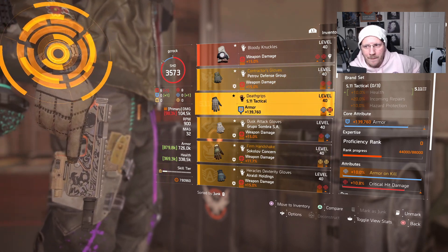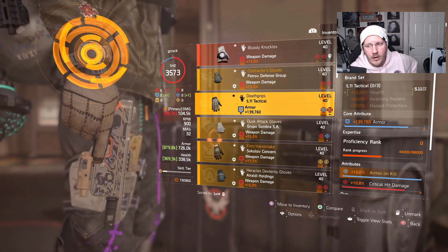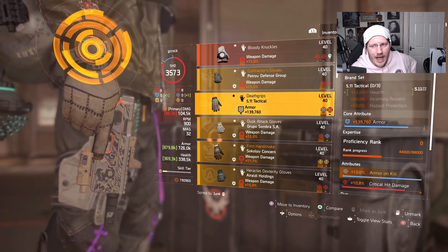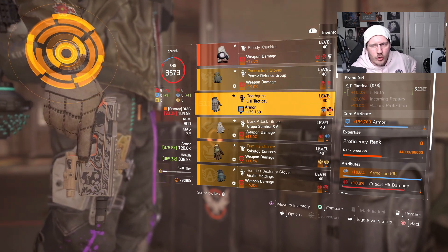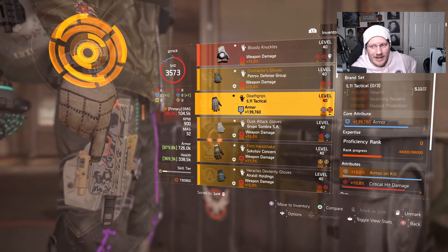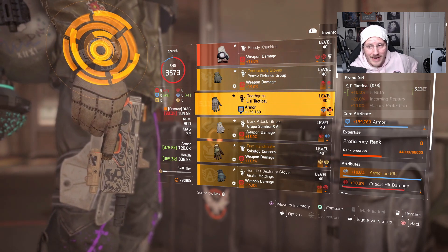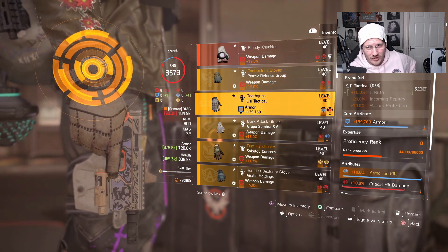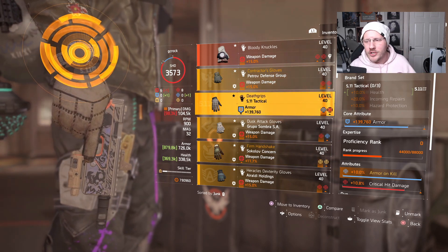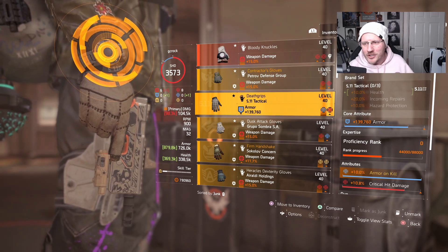Two pieces of 511 must be used as a minimum — not just one — so you're getting the health and the incoming repairs. If you want to use three pieces, go for it, but remember you'll only have three more pieces to play with. My current thinking: could we go all three pieces and mix with three-piece Eclipse Protocol to make a DPS hazard protection build? Or go two pieces, mix with a Catharsis mask, and still have three more pieces to build a survivable DPS setup?